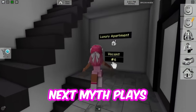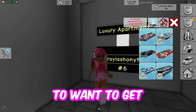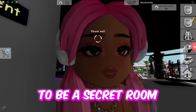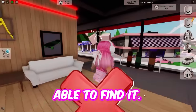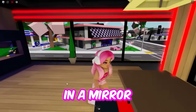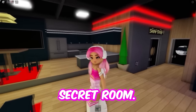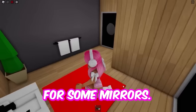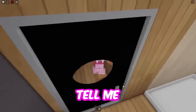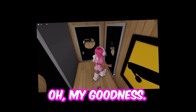This next myth plays right here and you're going to want to get the store apartment. There's supposed to be a secret room with a safe in it because I have never been able to find it. Apparently somewhere in a mirror, you are going to be able to find a secret room. So let's check this whole place for some mirrors. Please don't tell me this was false.